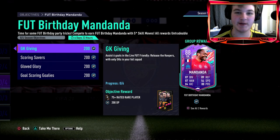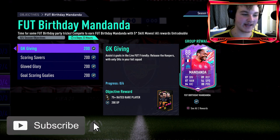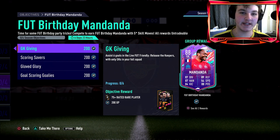Welcome back to another video. Today we're looking at the new Mandanda objectives - he's got five-star skill moves, basically like last year's Pope. It's going to be very fun. You don't use five-star skill moves as a goalkeeper, but if you just want to have some fun, chuck Mandanda in there and whip out some rainbow flicks on your opponent's attacker.